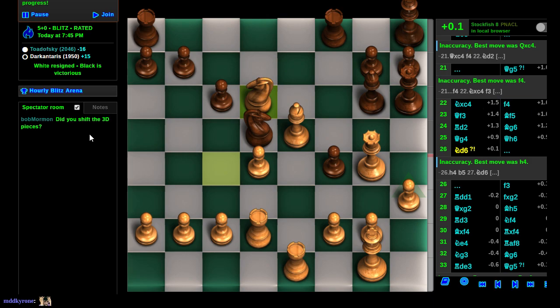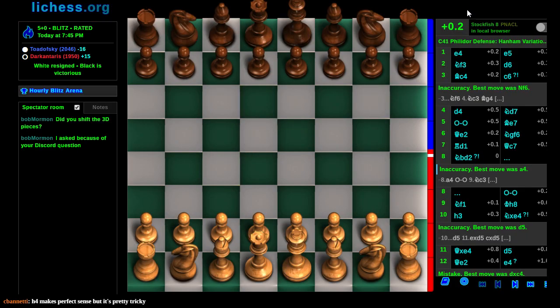I have a question in the spectator room - did you shift the 3D pieces? How is this showing up on the stream? You can actually see the top of the king. I did shift this, but evidently not enough in the analysis view. In the actual gameplay view it looks fine, but from the analysis view, the king is going up into the options menu. I did apply user style to move the stuff around, but in the analysis board I'm missing like 20 pixels of boundary.